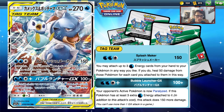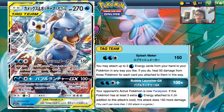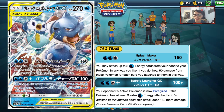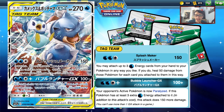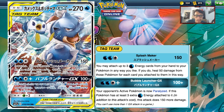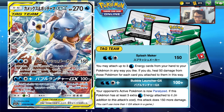You can combo Splashmaker with Energy Spinner, Viridian Forest, Lady, Switcheroo, and the new Mallow and Lana card for lots of healing support. This card has 270 HP so it's very bulky and will one-shot Fire types. You can power it up with Starmie GX, a Blastoise engine, or most likely Quagsire — which will probably be the new face of Quagsire decks since it gets energy into play. The GX attack Bubble Launcher for three Water does 100 damage, paralyzing the opponent's active; with three extra Water energy it does 250 total damage, great for taking out a Pikarom.